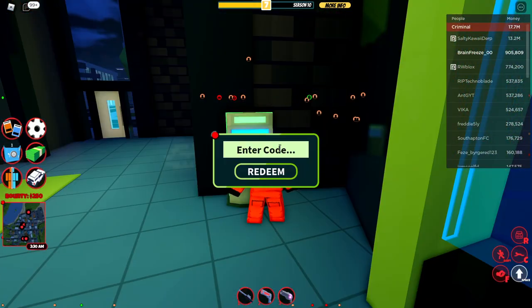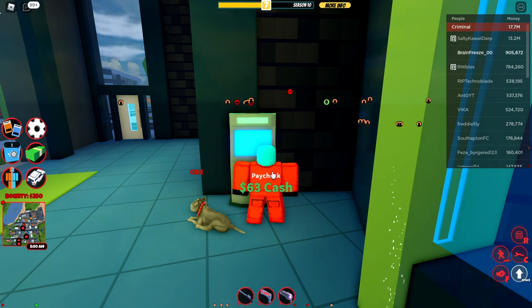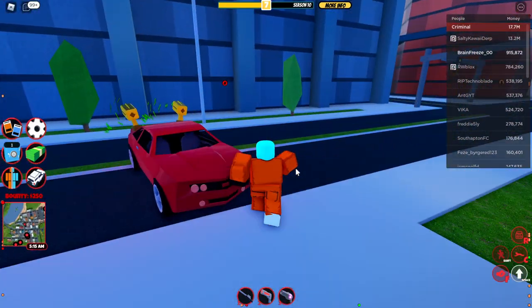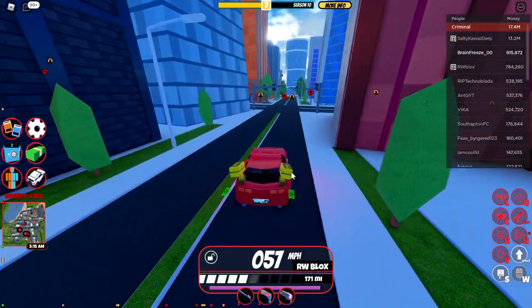I want to use the ATM machine. There's a code which is 'hyperchrome'. I'm not sure if you need caps in these codes, so I'm going to try it without. So you can just type it in — it's 'hyperchrome' — and you get like 10,000 cash, which I'd say is pretty good.